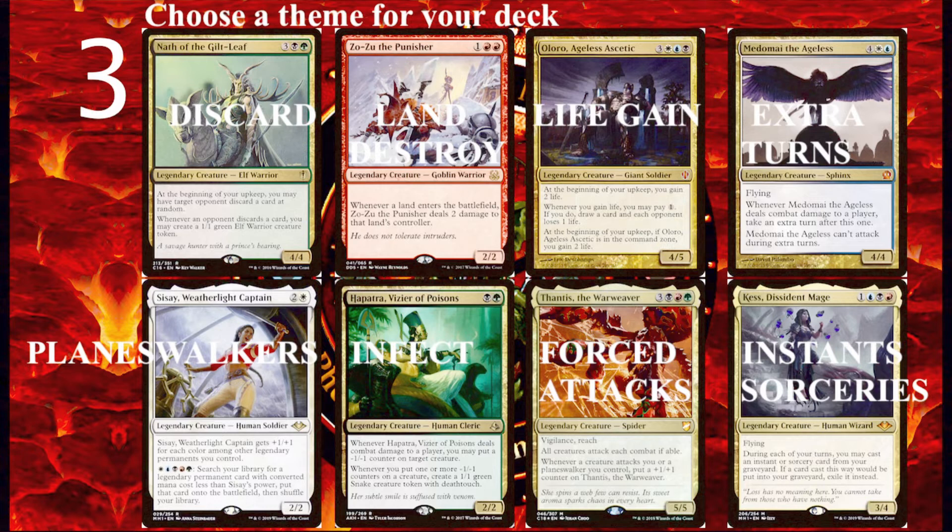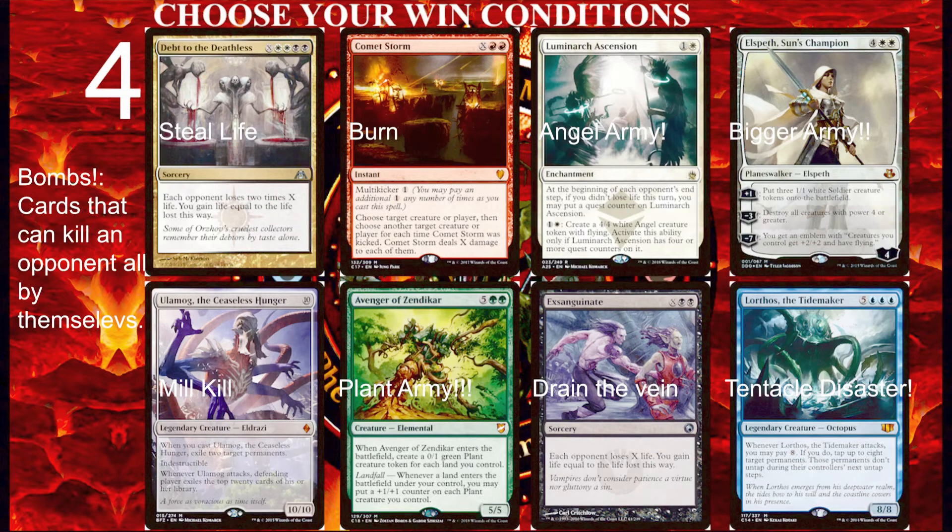Moving on to number four: choose your win conditions. With every magic deck, you need to ask yourself how do you want this deck to win and how do you want it to finish the game? If you're playing a land destruction deck, there needs to be something other than land destruction cards in the deck so you can finish the game — if you just blow up all the lands on the battlefield, it will only make the game go on forever if you didn't cast some decent creatures first. When a win condition exists within a single card, that card is called a bomb. The most basic example of a bomb is a large creature that can finish the game all by itself.